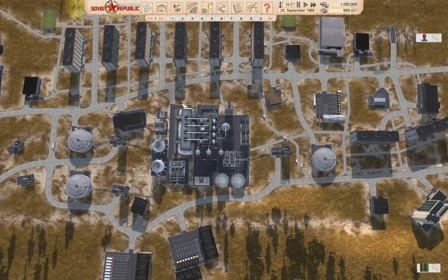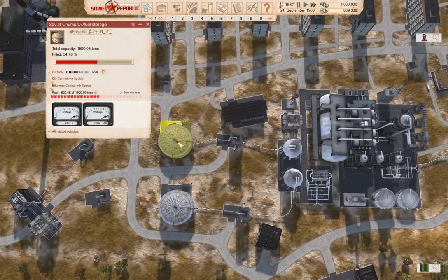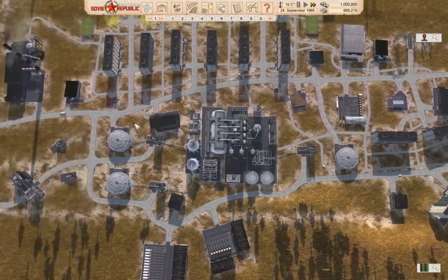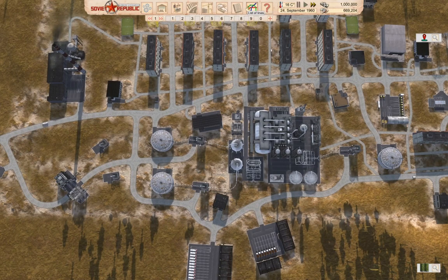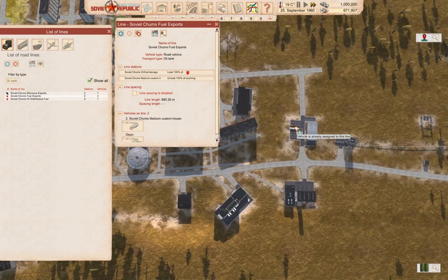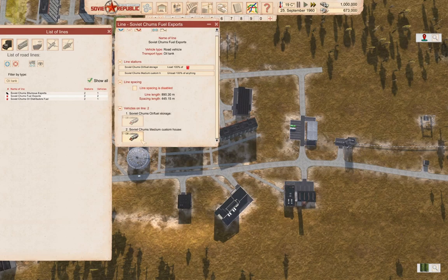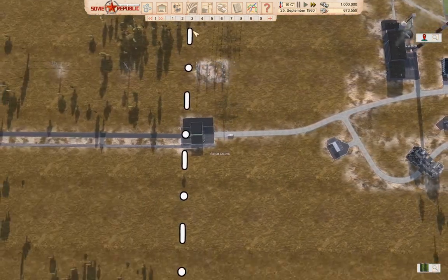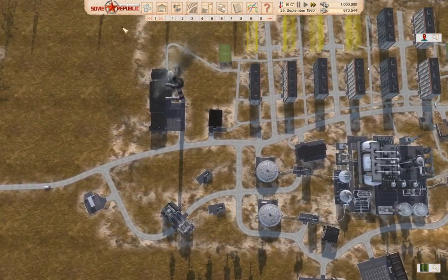That should be quite good. I think I can put a second fuel export truck on, so I'm going to do that just before leaving. Fuel exports — go over here, we have a truck parked which we will launch. I think with two fuel export trucks and one bitumen export truck we should be good.